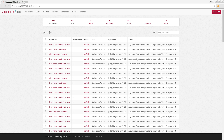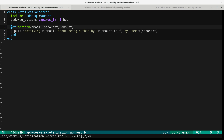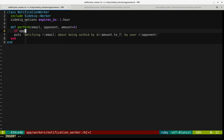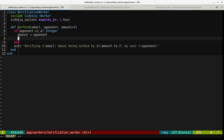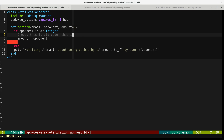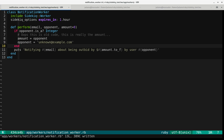So we'll go ahead and fix this with an update to our code. We'll make amount have a default value so that a two-argument version works, and we'll say: if opponent is an integer, then that's really the amount, not the opponent — this is old code. Let's make a comment about this, and we'll just set the opponent to something like unknown@example.com. And so that should fix it.